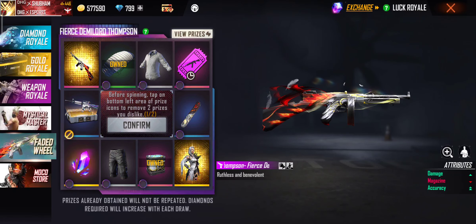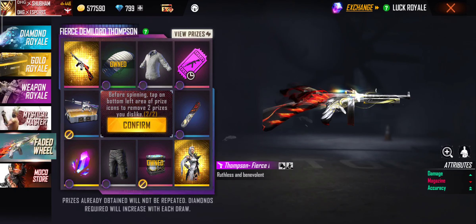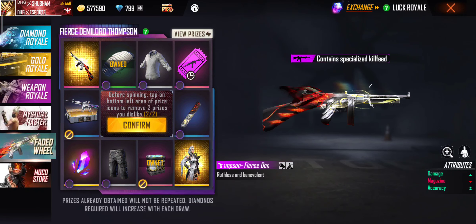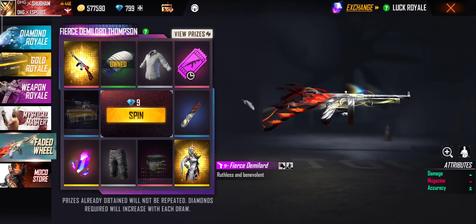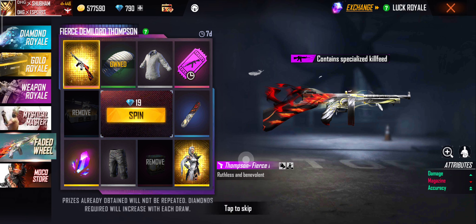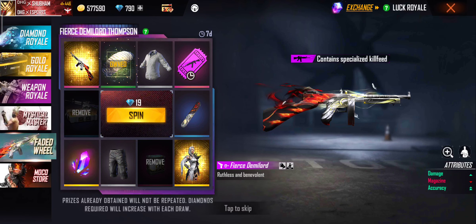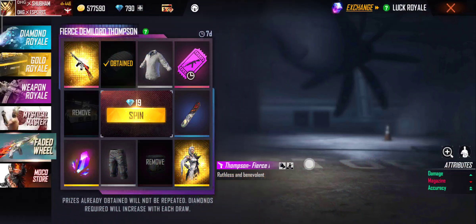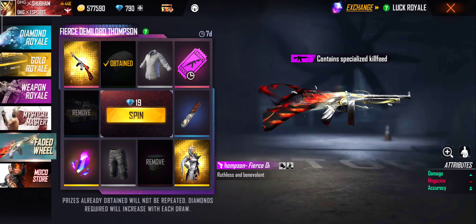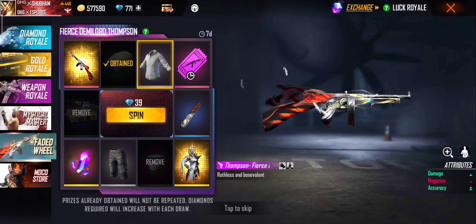First we will do some spins and then remove the owned items. Starting at 9 diamonds — if you want to get rid of it I will tell you how many diamonds it will cost. We do a spin and we get an owned item here, as you can see. Next we will do a spin with 90 diamonds, and we get a weapon voucher here.